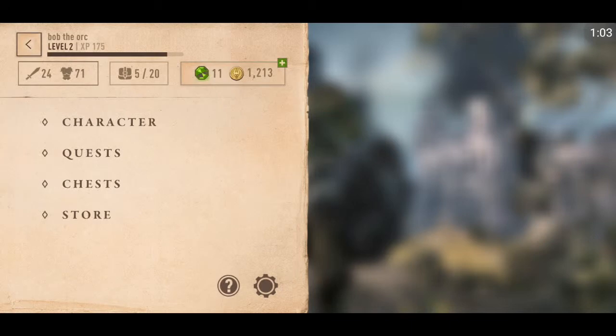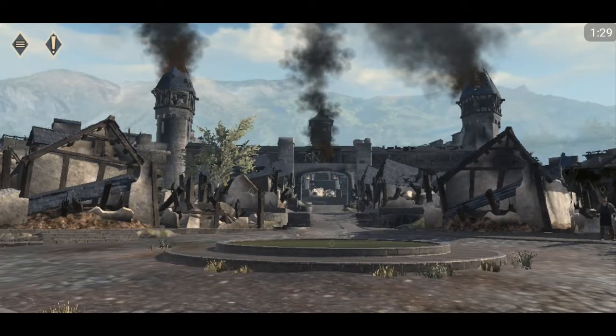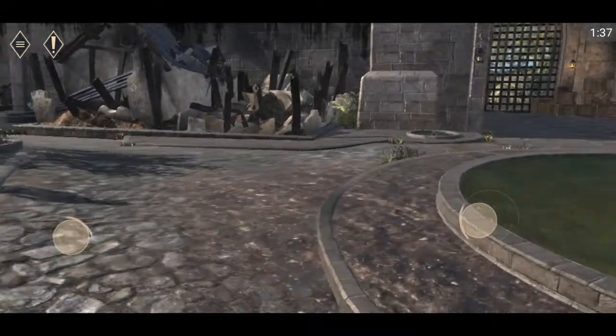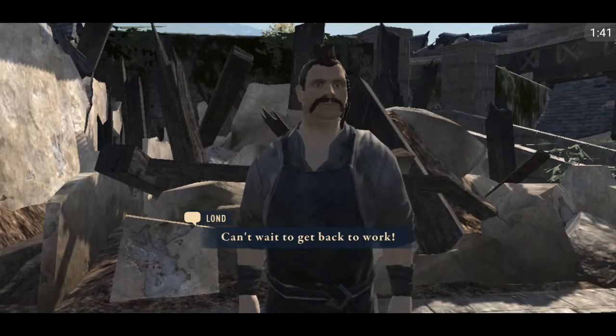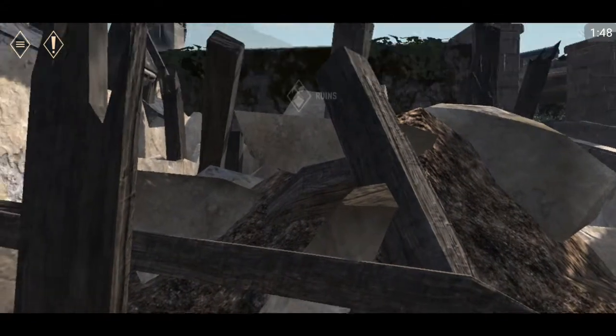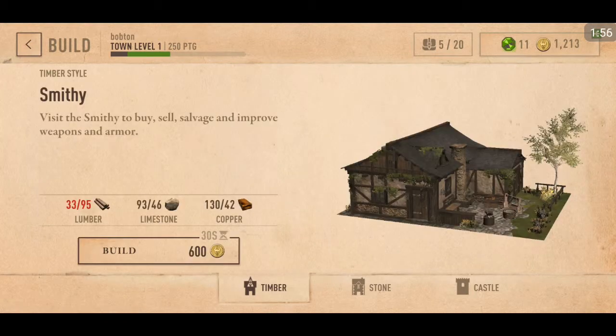We need to go to town for that, so let's close this and head to town. Once we get to town we can go to the smithy and rebuild it. Here's our town — I want to click on the ruins, the smithy. It looks like I need lumber for that.